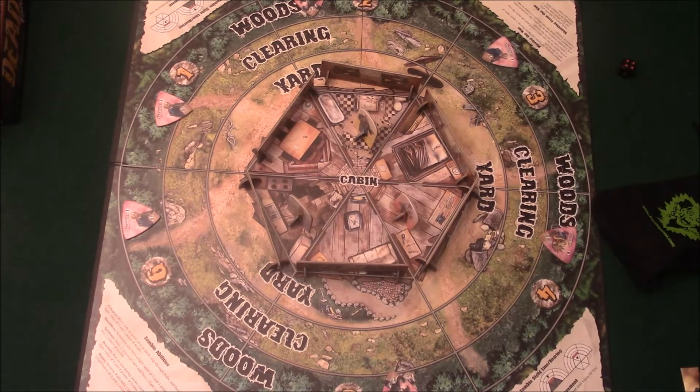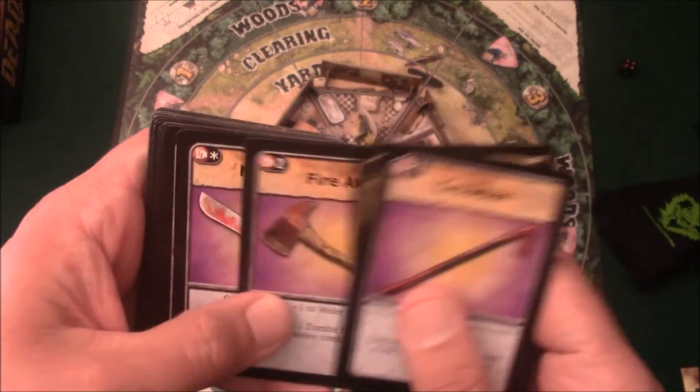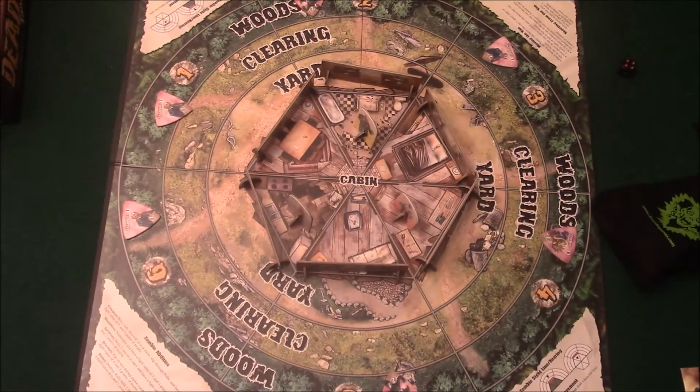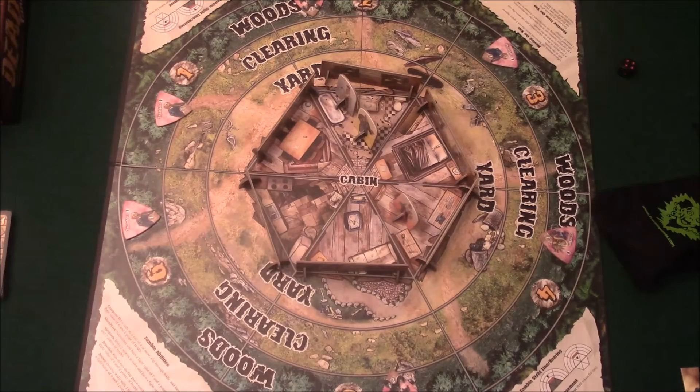On your turn, characters can do a lot of different things. While you're in the cabin, you can draw these cabin cards, and these are mostly weapons, but some things that help you out otherwise — different equipment and things. Those can only be drawn within the cabin. You can move. If you're in the same spot with somebody, you can trade cards. You can use the cards, use the weapons to attack, or use the items for whatever other beneficial purpose they serve.